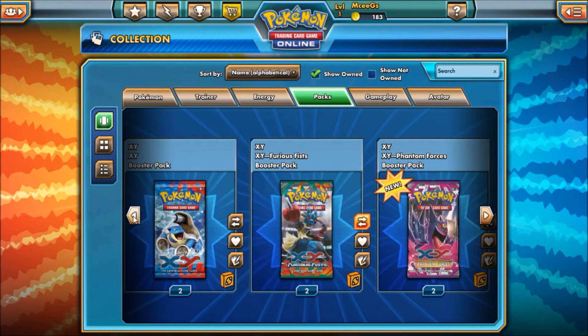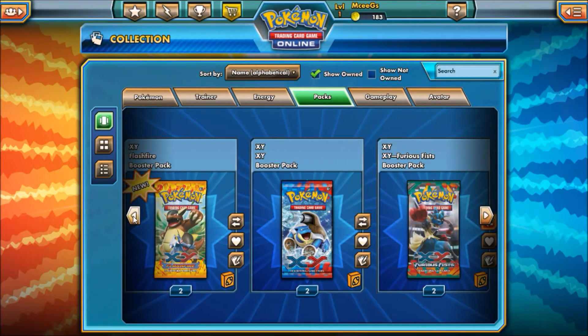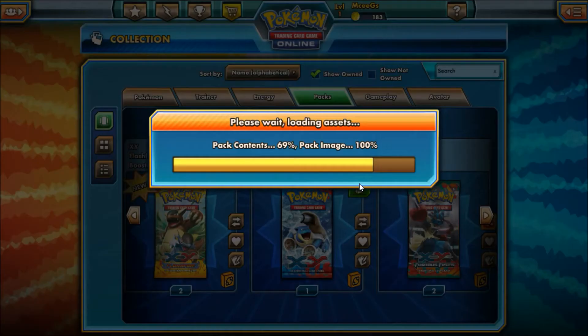This box collection did come with 2 of 4 different XY packs. Interestingly enough they put Flash Fire before X and Y — it's a little weird — but we'll go ahead and do it in the right order because we know better, and start off with the 2 XY packs.